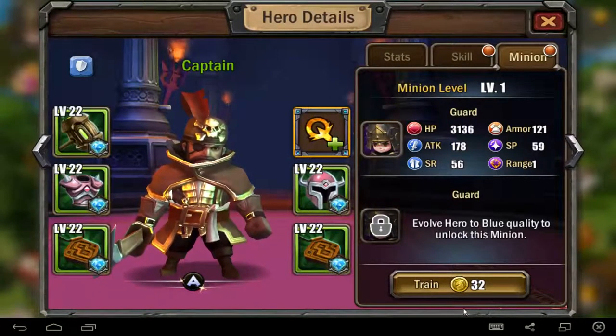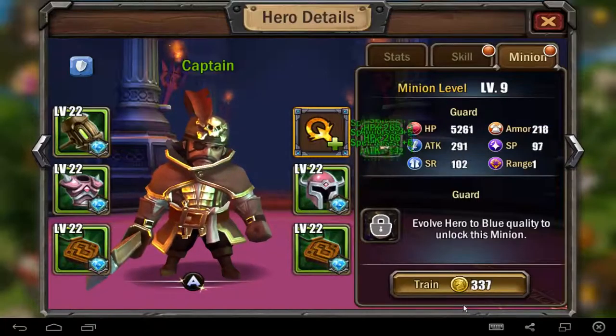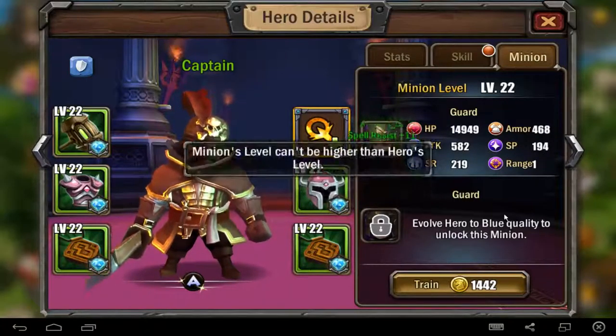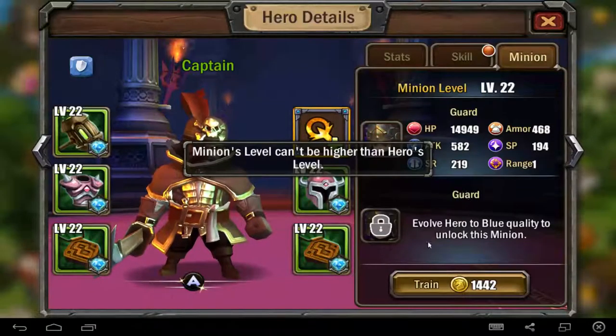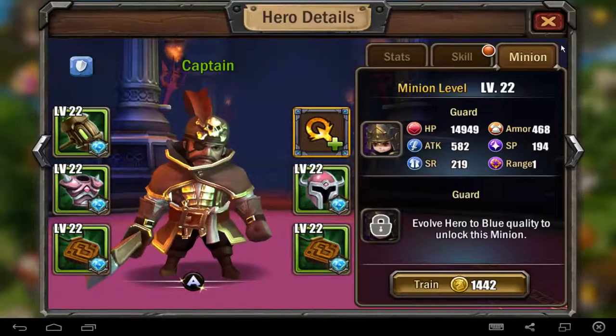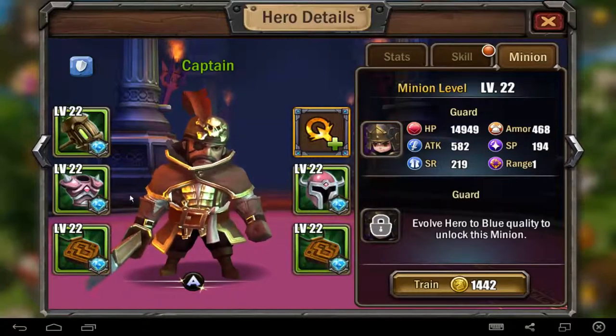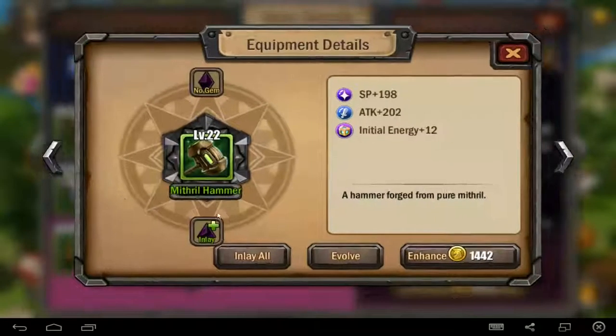And I have a minion — that's very interesting, because the minion is different than the other ones. But there's a damage dealer, a physical damage dealer minion, I think. So we are now a green Captain.